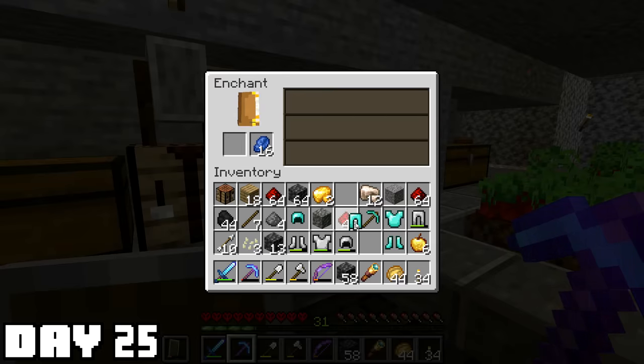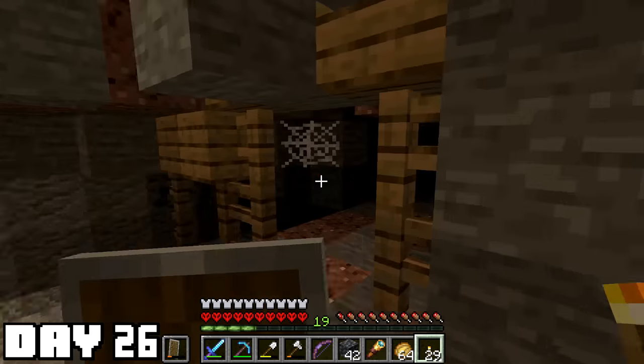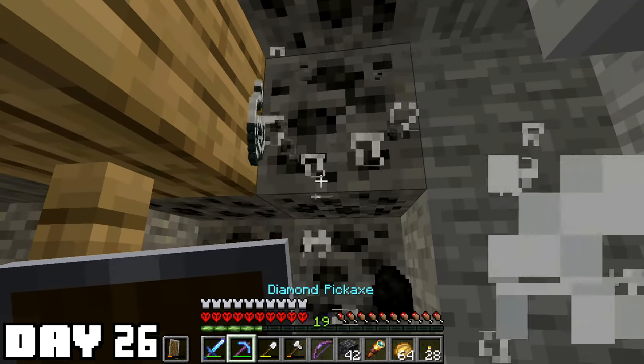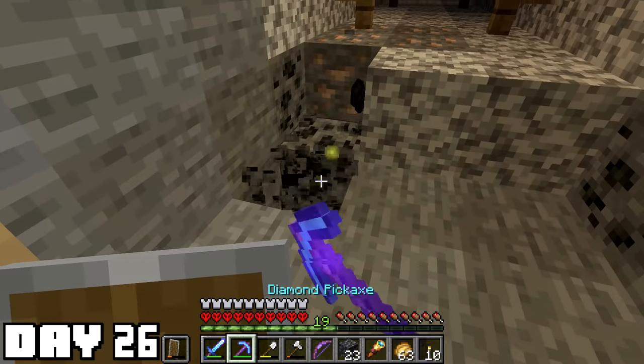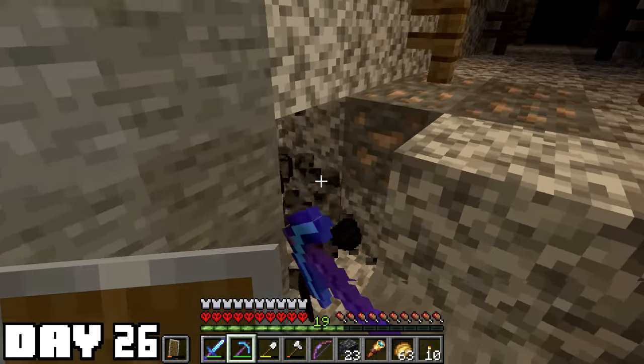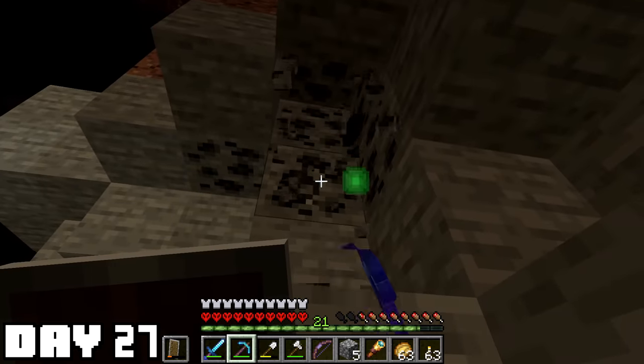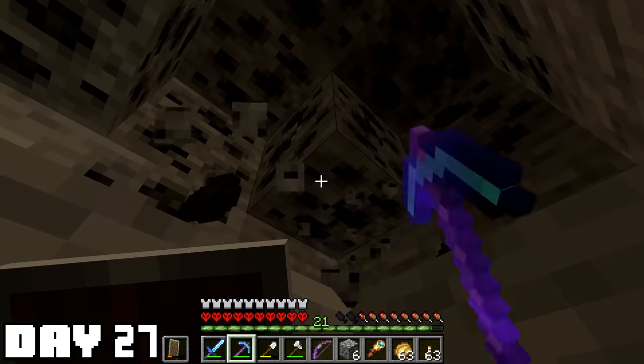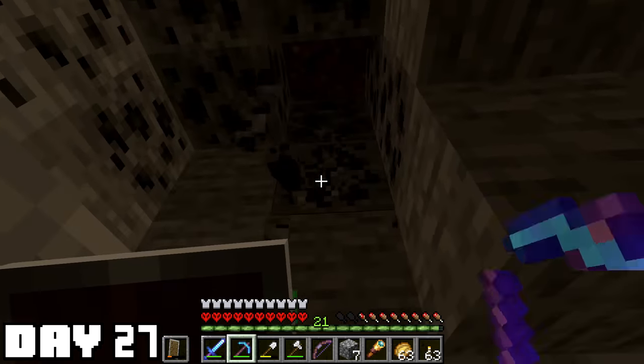I can even kind of enchant the armor too — protection one won't hurt. Feeling real confident with my new armor. Day 26, I went back to that second mine shaft to look for more coal. I really wish I had fortune. I wish I had a lot of things but wishing is pointless. Day 27 I'm still mining coal because I need more diamonds — because I need more possessions — because I have to fill a void in my life — because dad left the cave when I was four.